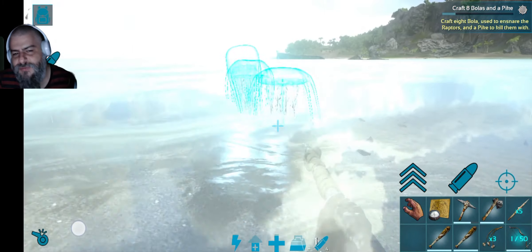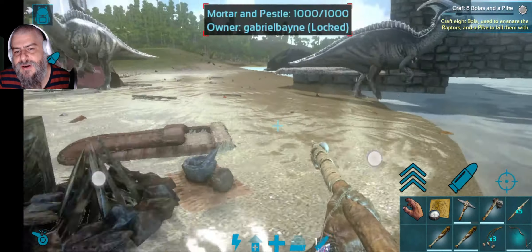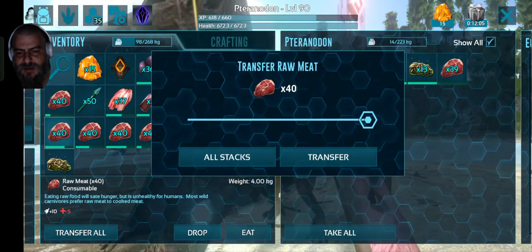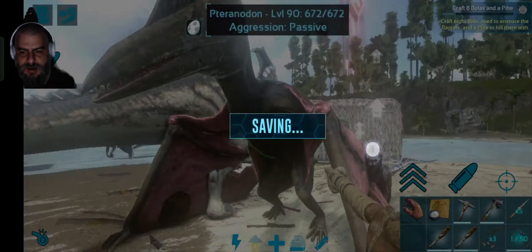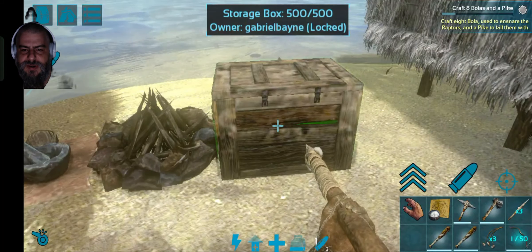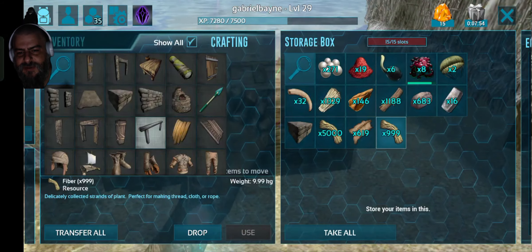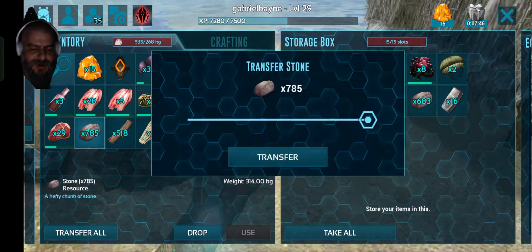I'm just waiting for them to come to me so I can kill them and after that recover the inventory of the creature. That sucks, but it's something that happens a lot in Ark Mobile. I placed all the meat I had in my Pteranodon because he's the only carnivore I really care for at this point. The little Dilos are there just to have them tamed — they're pretty much useless right now; I can't really do anything with two Dilos.